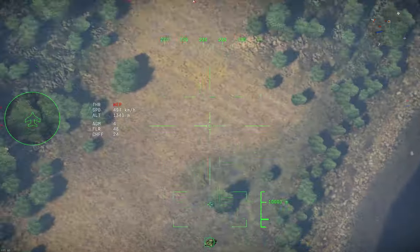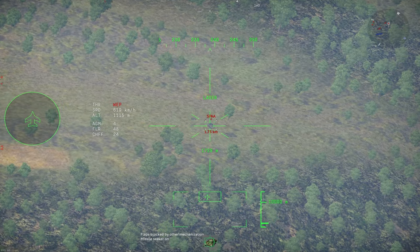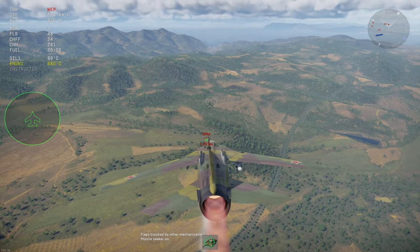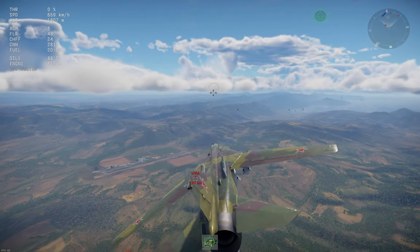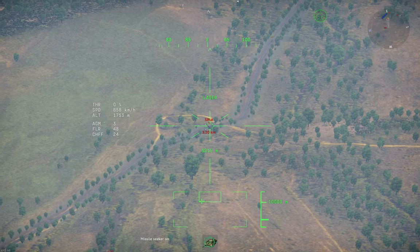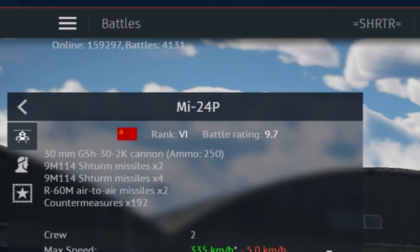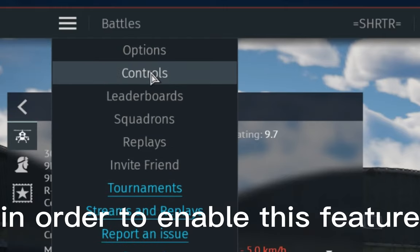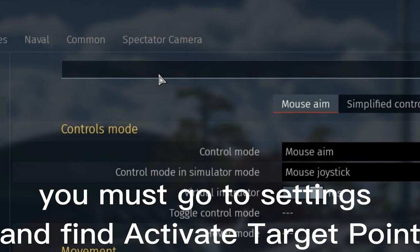Without target point. With target point — you can see the difference. In order to enable this feature, you must go to Settings and find Activate Target Point.